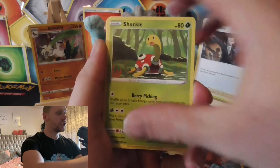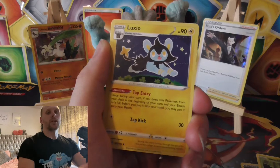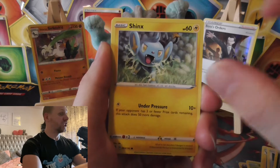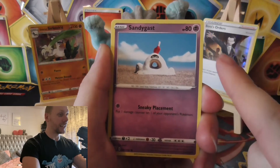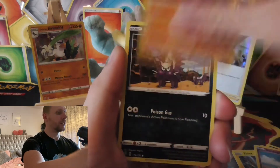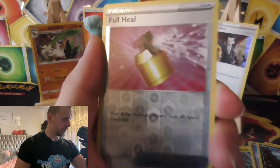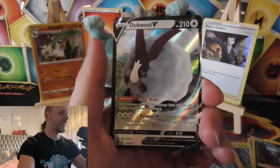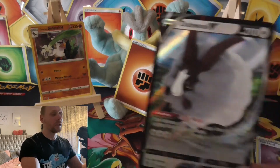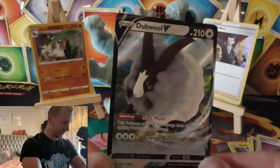Metal energy. Shuckle. Give me something - give me a V card. Luxio. Durant. Impidimp. Phantump. Galarian. Rolycoly - tried shiny hunting that, didn't get it. That is a reverse - Wooloo - that's a nice one. And the rare - get in! I wanted a V card and the sheep pulled through. Double V card. Welcome.